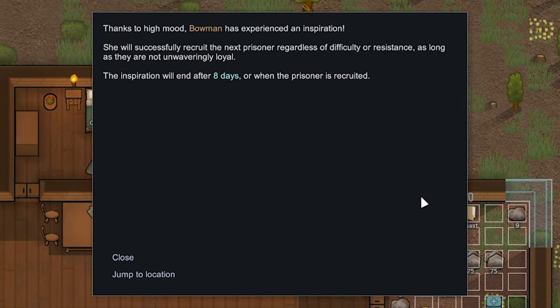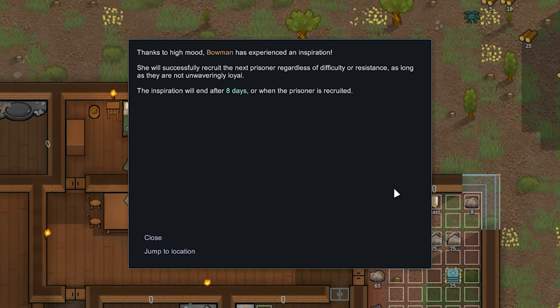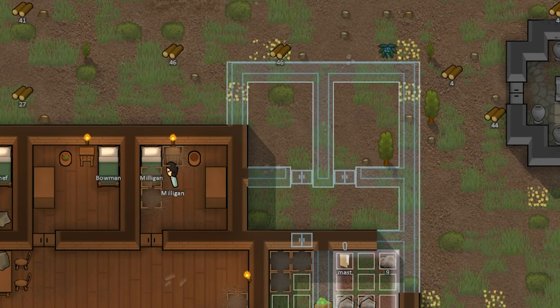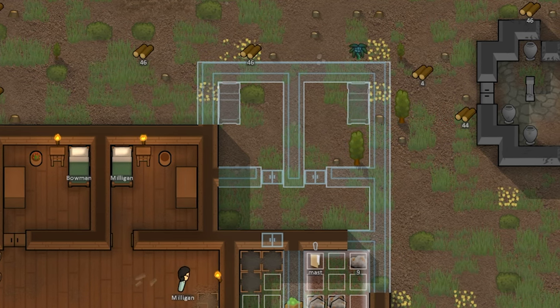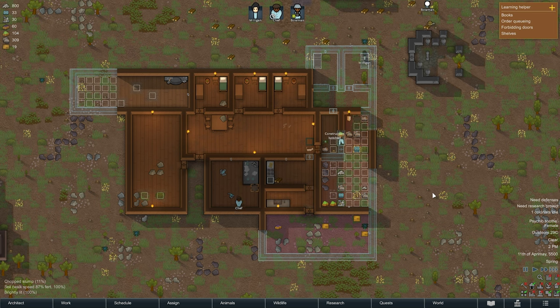On day 5 Bowman was blessed with an inspiration — it feels like the AI wants me to have a good run. Bowman will successfully recruit the next prisoner regardless of who they are. All we need now is someone to recruit. Due to this unexpected blessing I remembered I needed a prison to begin recruitment, so we made a small hallway through our stockpile and added in a steel prison with two rooms to the east wing of the base. This was one of those things I knew I needed but later on it felt like it was a bit out of place.